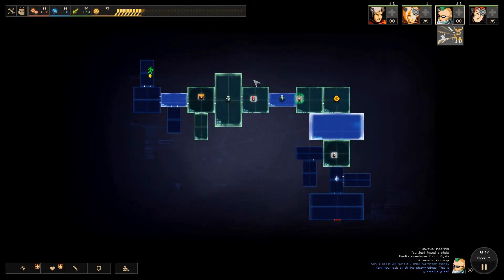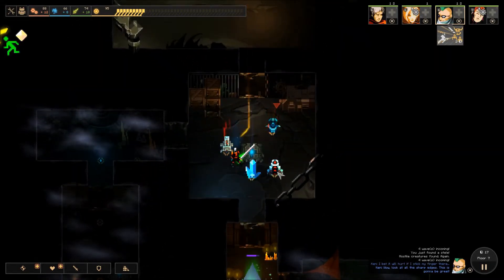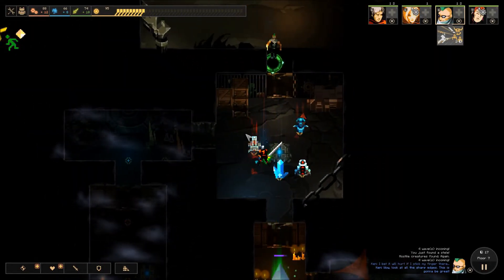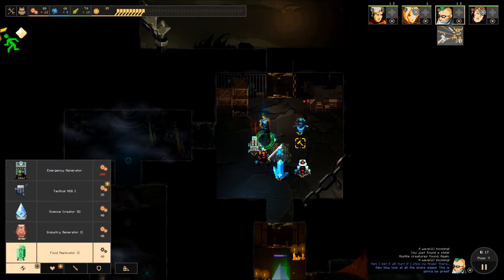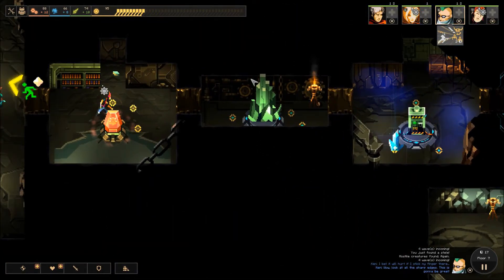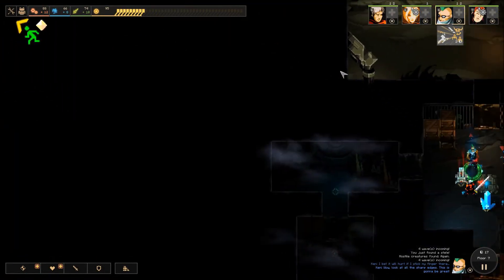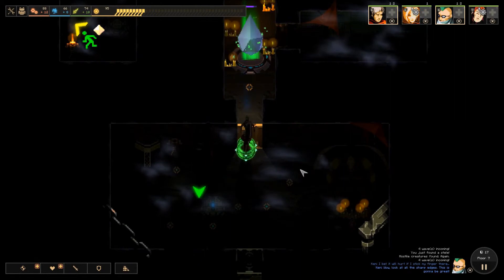Can just quickly go over there and fix up the stuff that got broken. That movement speed buff is still there — good. We don't have any actual offensive modules in this room, so that's a slight worry. We don't really have the industry to build anything else either. It probably wouldn't be worth it to build another industry generator, because we're getting very close to the end of the floor. Let's just head on out this way.